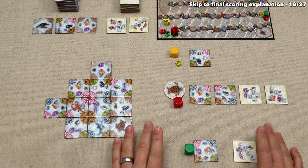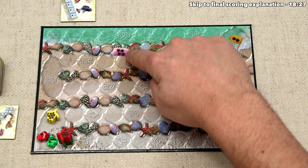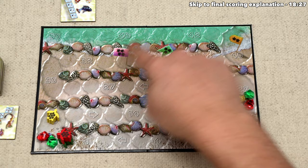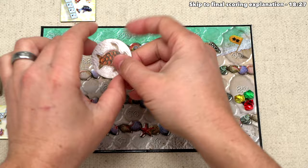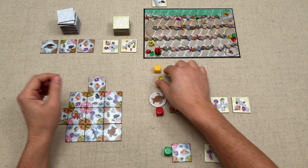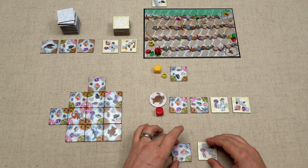Before continuing with green's turn, let's talk about how the game ends. On the score track, once a player reaches the threshold — 34 points for four players, 37 for three players, 40 for two players — that player finishes their turn, then everyone continues until we reach the player who took the first turn. Once the game is over, players gain one point for every gem still in front of them and lose two victory points for every incomplete mission. The player with the most victory points wins.